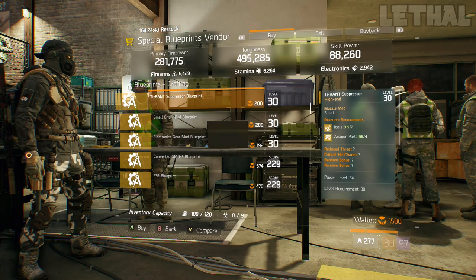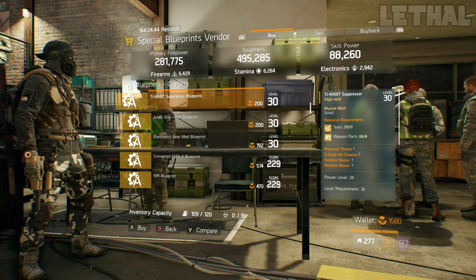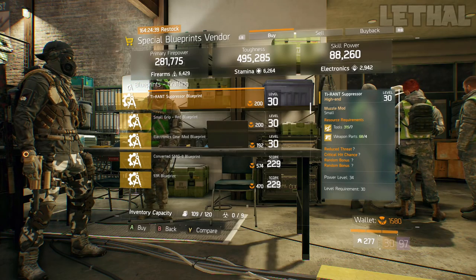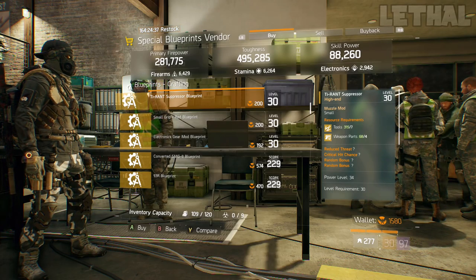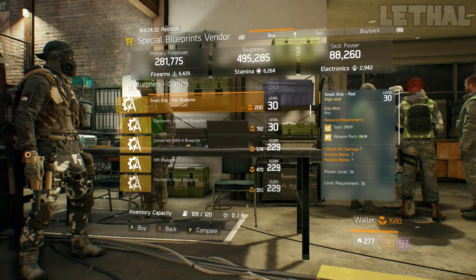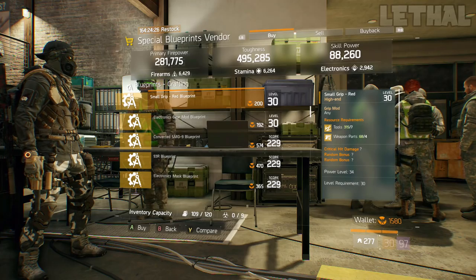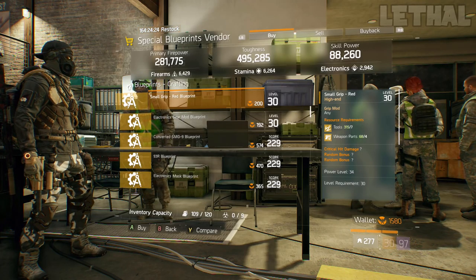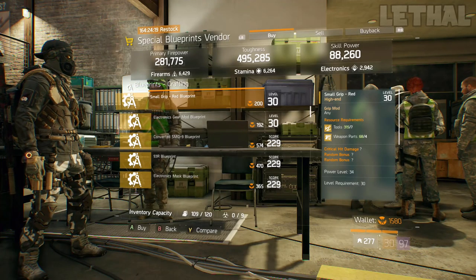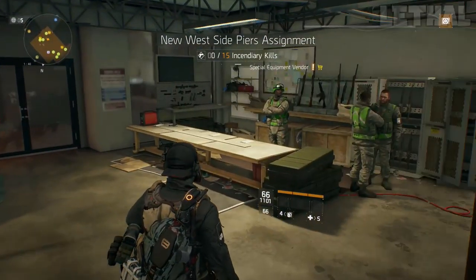A couple spots down, you guys want to check out this Tyrant Suppressor. This is actually a Critical Hit Chance suppressor, and if you're using a build with a lot of Crit Chance, or you want to use it with your SMG builds, your ARs, LMGs, whatever the case is, it's a really good suppressor to have and it's going to give you a bit more Crit Chance so you can do a bit more damage. Lastly, you guys want to check out this Small Grip Blueprint — this is actually a Critical Hit Damage grip. Having Critical Hit Damage and Critical Hit Chance stacked on your build is going to be perfect for PvP or PvE, so I would recommend purchasing this 100%.